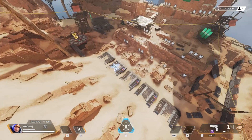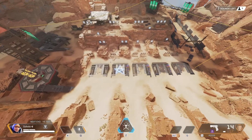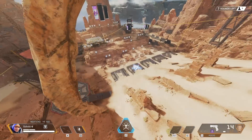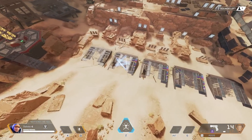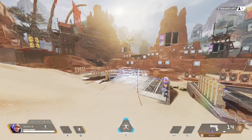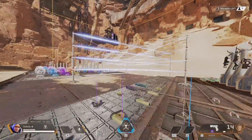I just thought it was quite funny, and maybe some of you have seen this in the game. It also made me think — imagine a Wattson rework where she has tripwires instead of fences. That could be quite interesting, and it would mean you'd have to really watch your step when walking around the map in Apex Legends. What do you think? Let me know in the comments down below.